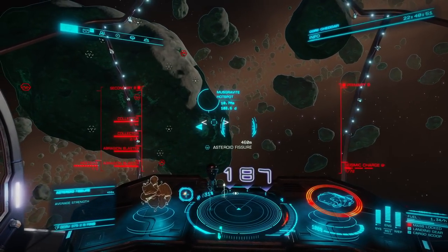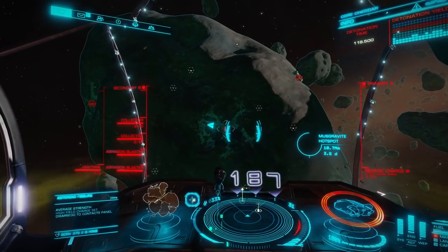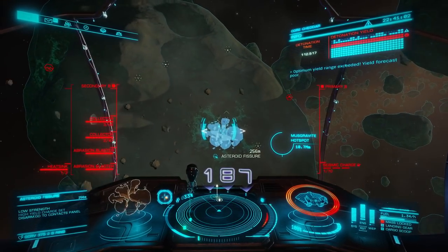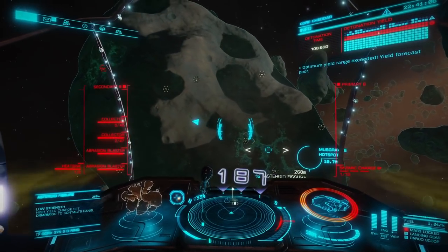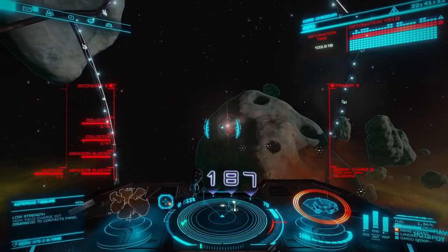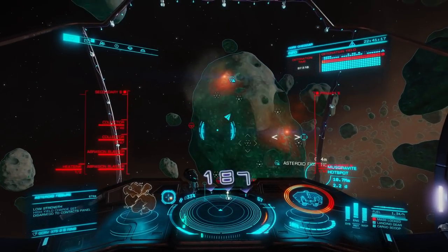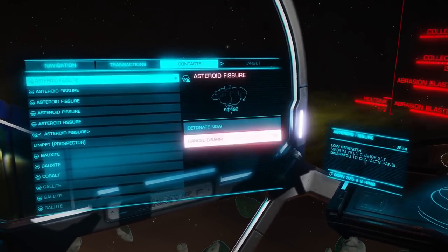What I generally like to do is find an average or low strength fissure and then fire a full charge into it with the seismic charge launcher, then immediately find another one and just tap it. That one I put a little bit too much power in, so we will need to disarm that charge and find another fissure to charge back up, because if we blow up the rock as is we're going to lose a lot of material. It's totally okay to screw up and overcharge sometimes because you're going to be a noob and it's going to happen.